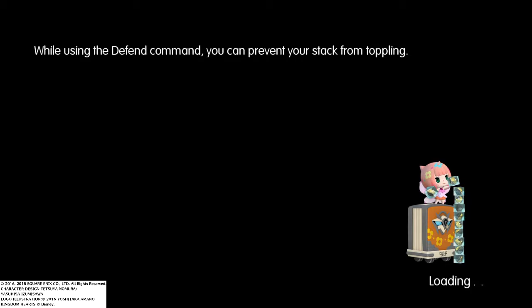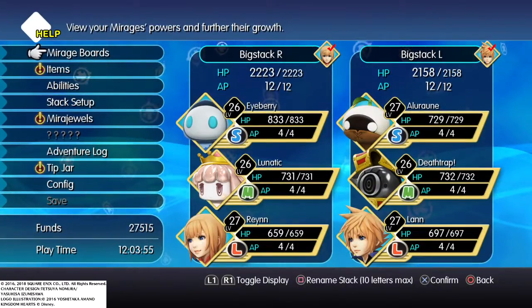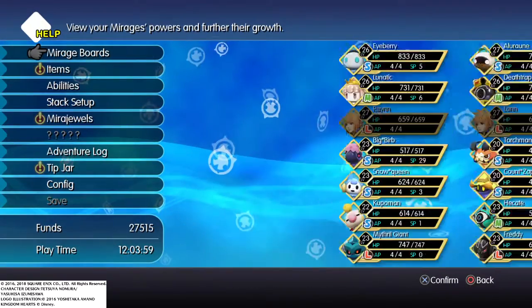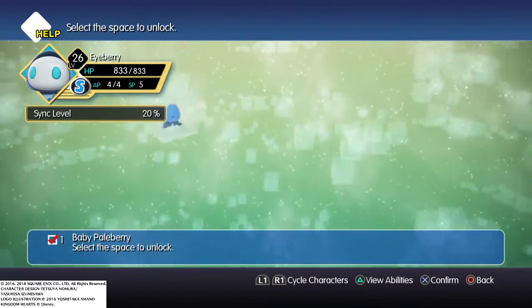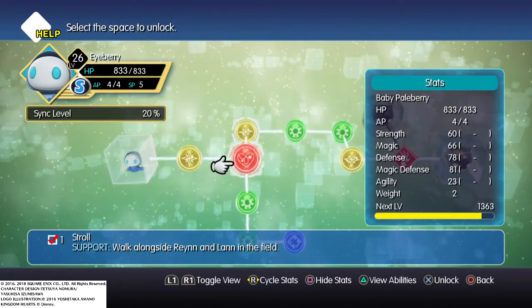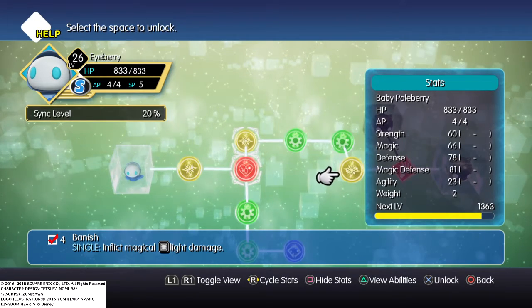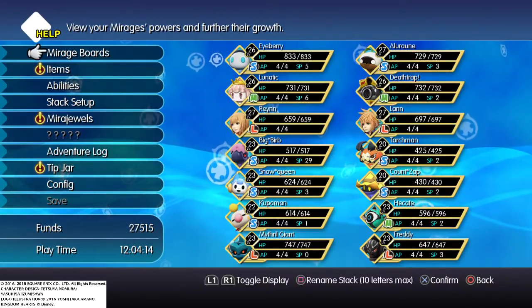Basically, we're going to try to capture the Holy Dragon. The Mirage we need is this guy right here. You're probably wondering why I need Baby Paleberry — that's because it has Banish and we need to use a light attribute spell to capture it. So that's why we're using that.